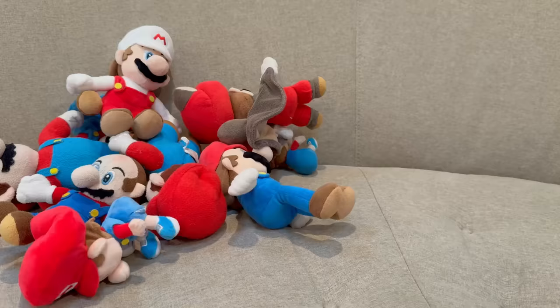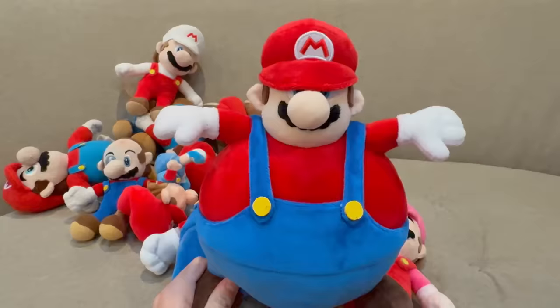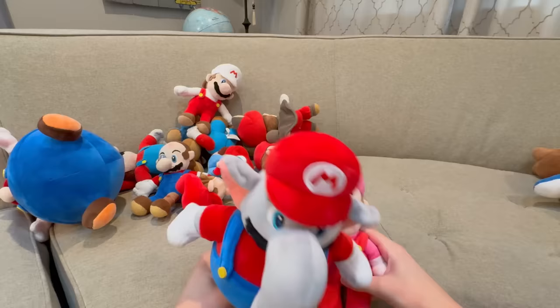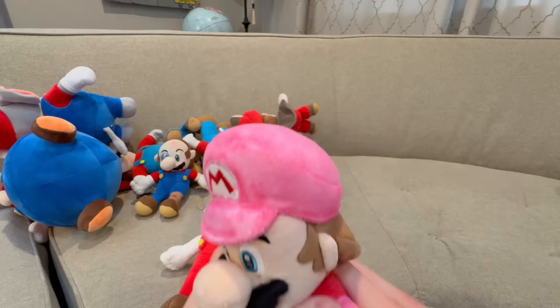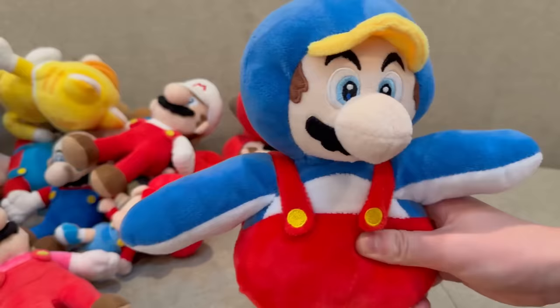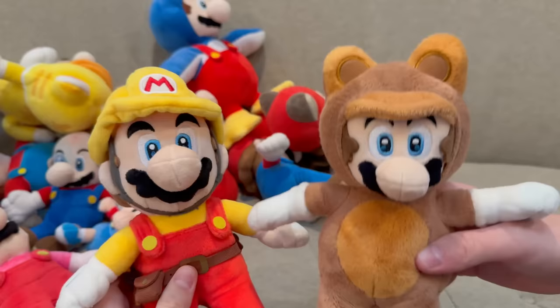We got some Super Mario Bros Wonder Marios. First we got fat Mario — it doesn't even fit in the camera, I gotta zoom out. This is a fake plush I got off eBay and it actually looks amazing. Then we got another unofficial plush off eBay: this Elephant Mario looks really good. Next we got this custom Bubble Mario plush that I made — I basically just took a Fire Mario plush and colored it pink, but I need to do another layer. Wrapping up: Cat Mario, All-Star Penguin Mario (this one is fake but looks pretty good), All-Star Mario Maker Mario, and Tanooki Mario.